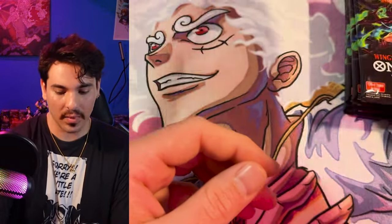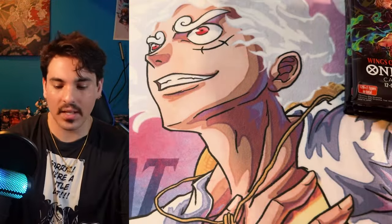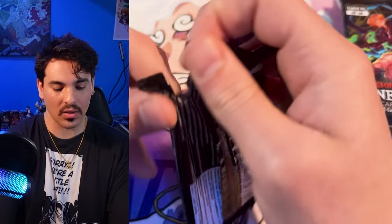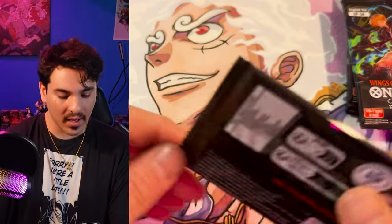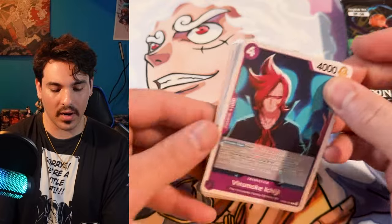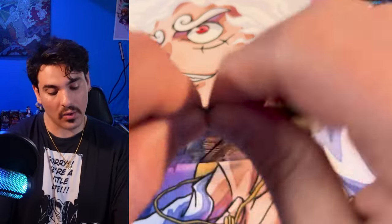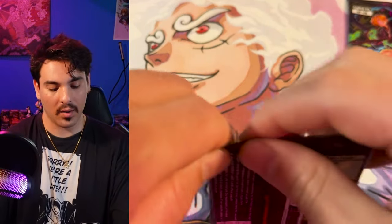I'm still trying to figure out if Zoro takes an alt slot or a secret slot. I'm assuming it takes an alt slot. I'm pretty sure no matter what you get eight regular secret rares per case, because I think any version that's not a regular secret rare they consider to be an alternate art, which means it would take an alternate art slot — meaning you could find it in a top or bottom box. Not sure though, we just have to find out.